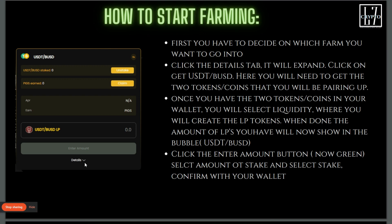These are going to be the two tokens you'll be pairing up. Once you have these two tokens in your wallet, you can select liquidity on PancakeSwap, or if you use our native DEX inside the farm, it's already going to be set up for you to create the LP tokens. When you're done, the amount of LPs will be displayed. Say you have 20 LPs but you only want to deposit 10 — click the green deposit button, enter 10, confirm it with your wallet, and your LPs are staked. Refresh and it will show 10 staked, and give it some time and you'll start seeing your PIGS accumulate.